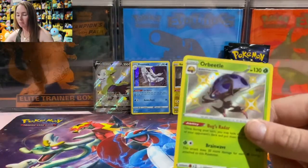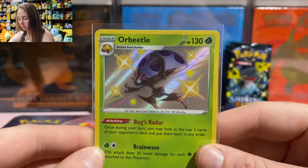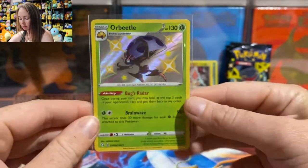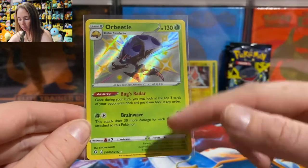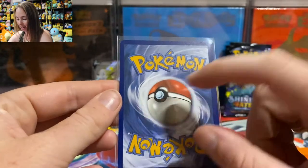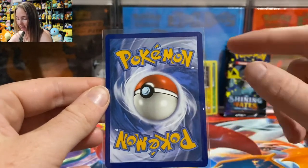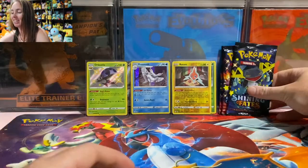Let's have a look at the Baby Shiny Orbeetle. Nice — but a little bit off-centered from top to bottom and right to left. Look at that — damn, boy, you're thick on that side.